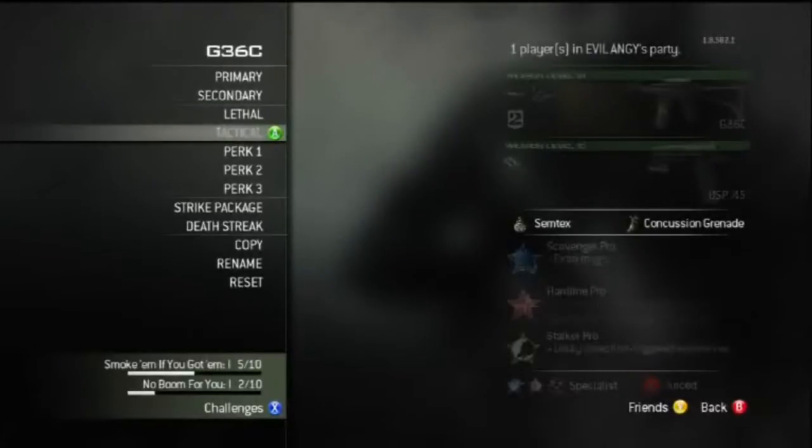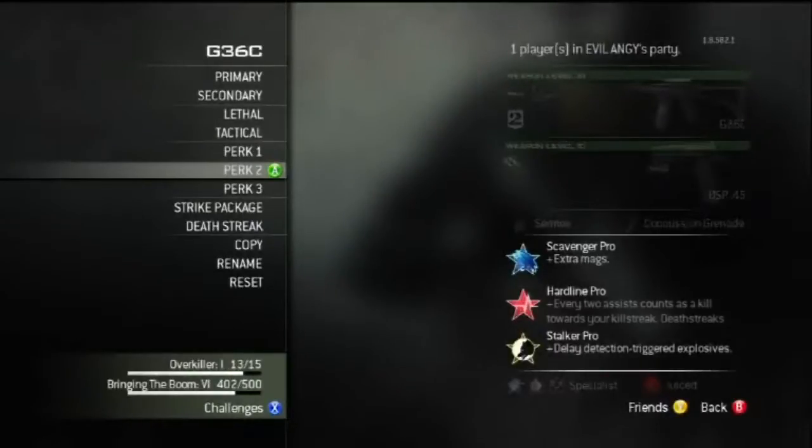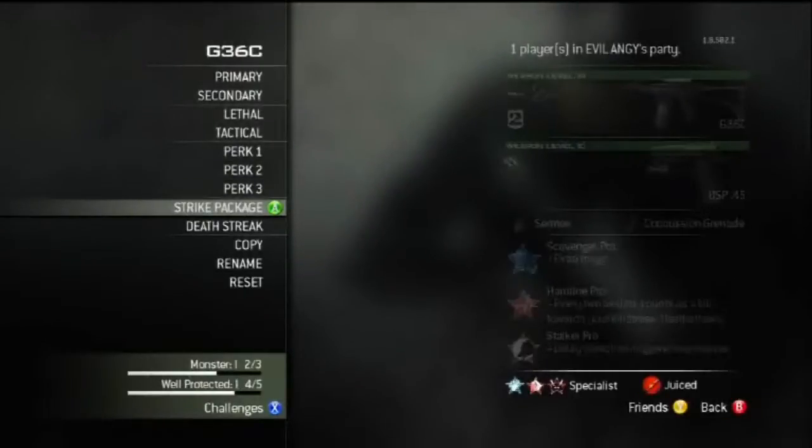The generic Assault Rifle class, if you have no idea what you're doing with Specialist, is Scavenger, Heartlight, and Stalker — that's what the rest of the class is, apart from the ACR and MK14.